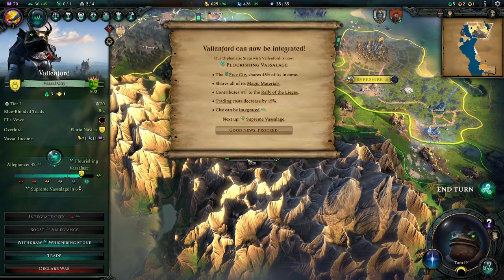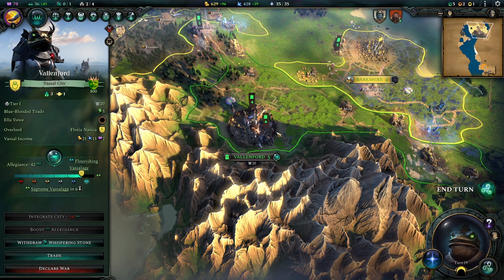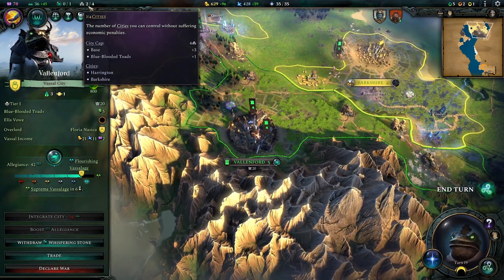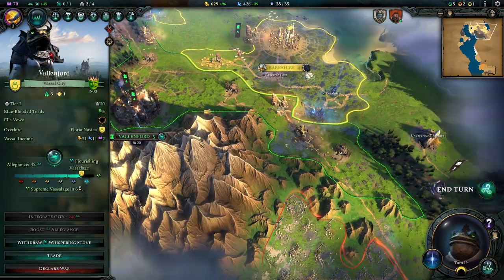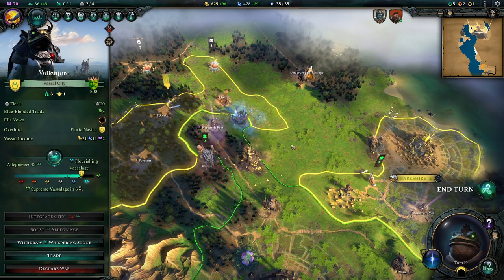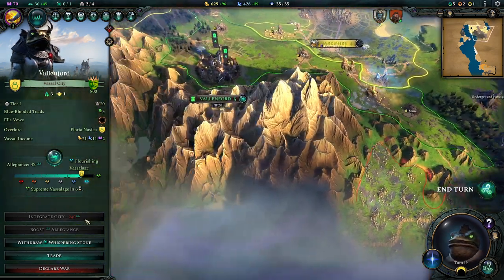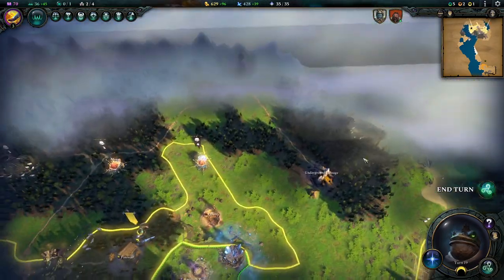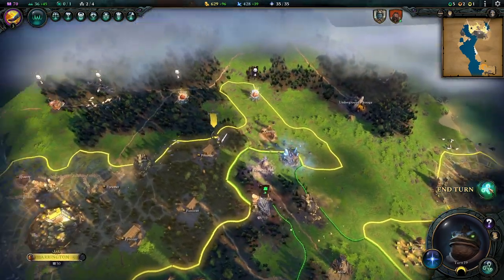This city can be integrated, which is fine and fun — we could just turn this into one of our cities. Those armies would go away and this would become our city. That's a pretty good thing, but we've kind of boxed them in so we're not going to do it for now. Plus, we can't really afford it — it costs a lot of money, and I think founding and building our own might be cheaper.